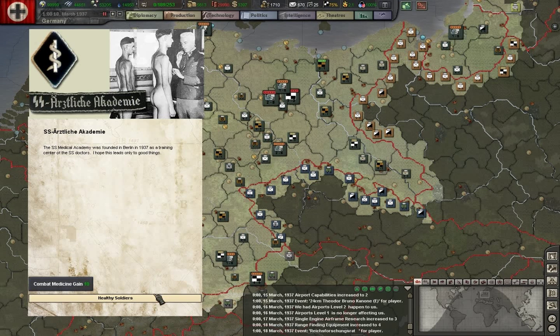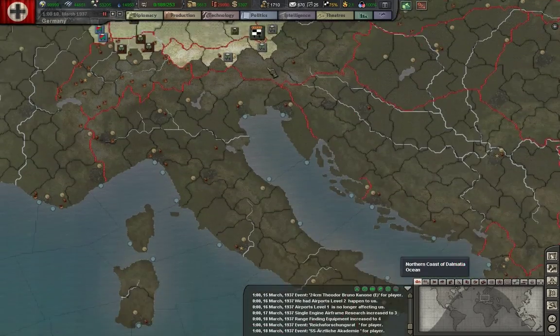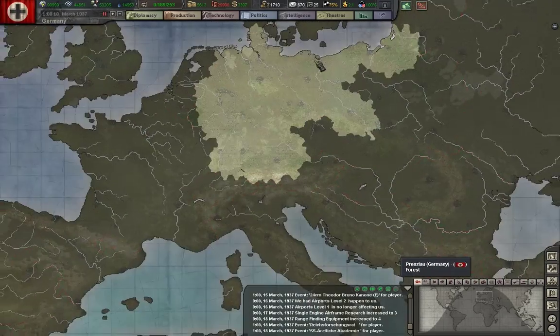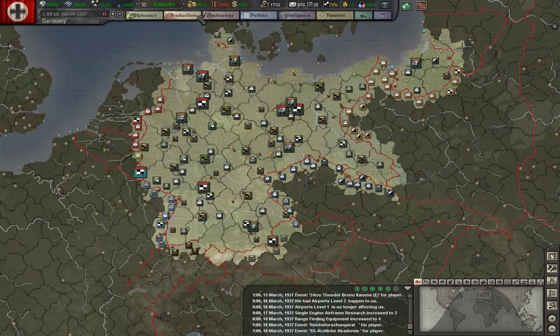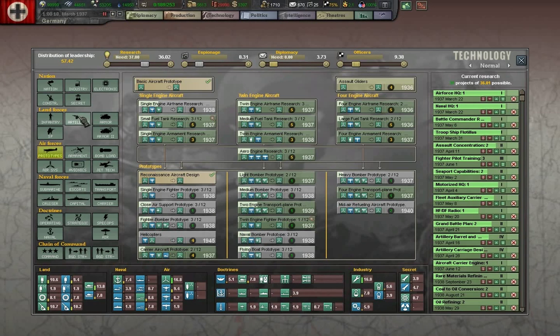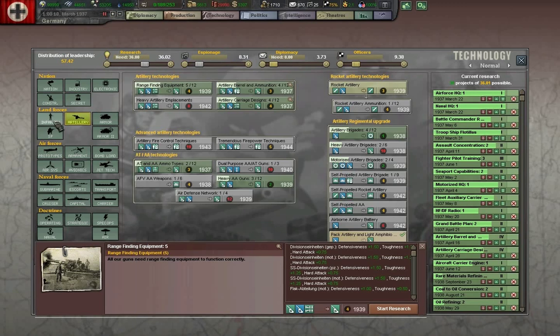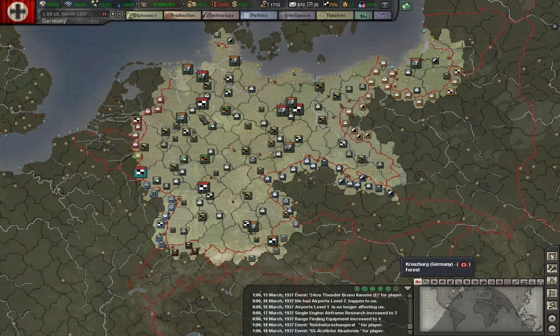Setting up the SS Medical Academy for training doctors — I'm sure that won't have bad results with anything. Not really, but we can pretend. Range finding. Infantry support weapons, there we go. Try to keep it generally steady while we can so things aren't wandering.